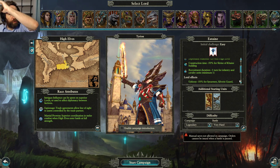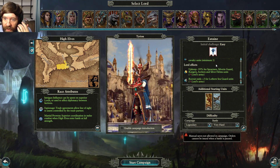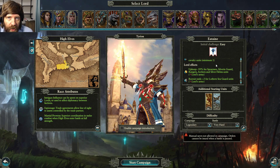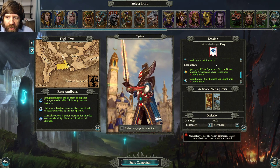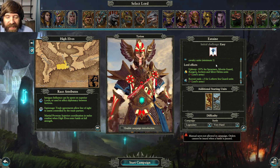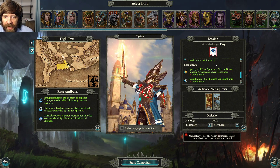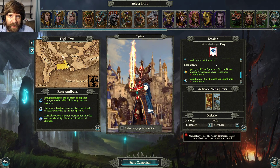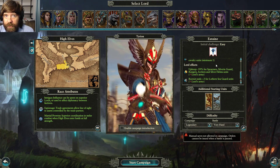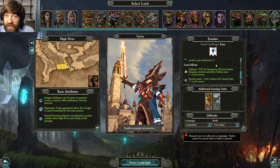The really big bonus is minus 50 upkeep for most of your core infantry throughout the game — Spearmen, Silver and Guard, Rangers, Archers, and even your entry-level cavalry with the Silver Helms. This means you can field a very diverse, effective army early on at massive cost reduction, freeing up money to upgrade infrastructure, field a second army, or build more units.